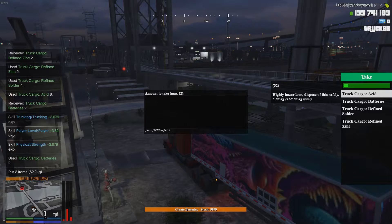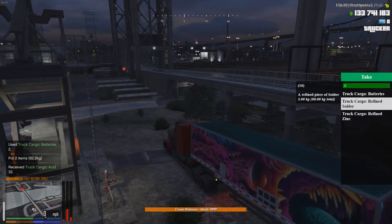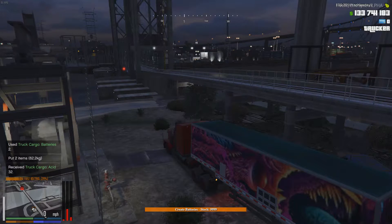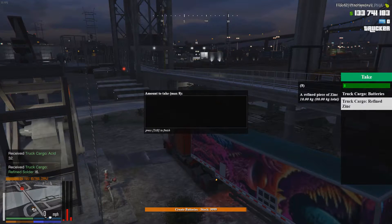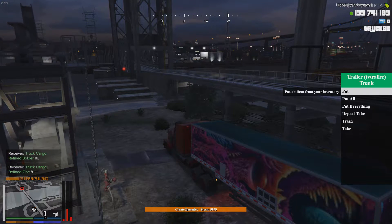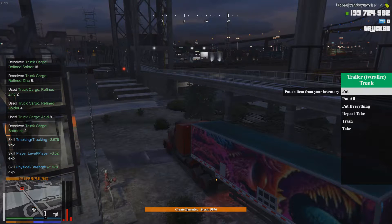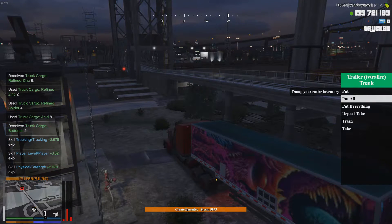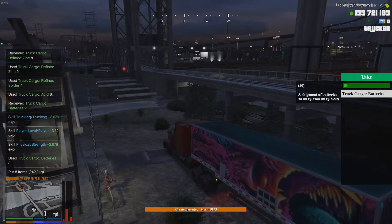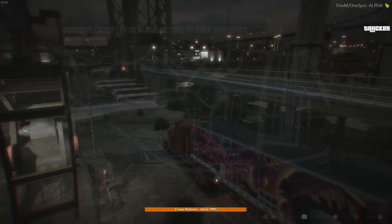I'll see if I can take all of this at once — I might not be able to. That looks like it might... yes, there we go. We're able to make 4 at once. There we are. So we now should have 10 batteries. Perfect — and that is how you make batteries.